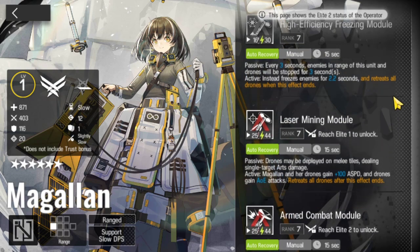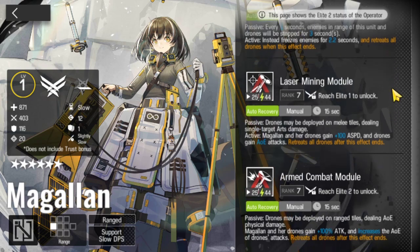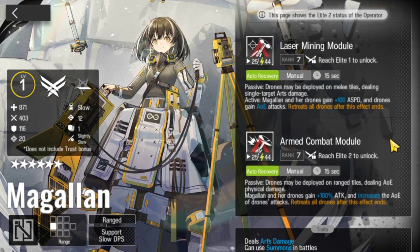15 seconds. Second skill: laser mining module. Passive - drones may be deployed on melee tiles dealing single target arts damage. Active - Magalan and her drones gain attack speed and drones gain AOE attacks. Retreats all drones after this effect ends. So this one is single target arts, this one is going to be AOE physical. Then this one gains AOE increases. Doesn't show the range, which would have been pretty nice to have.